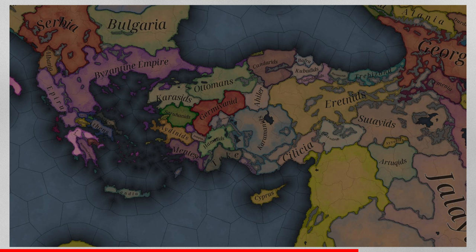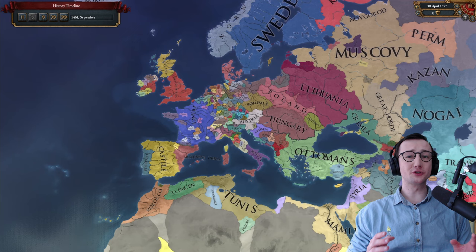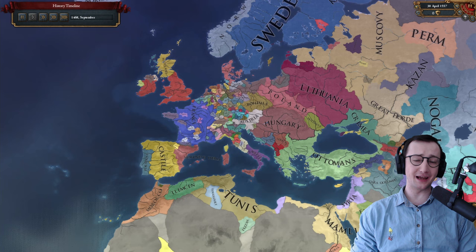Imperator Rome to this day has such a gorgeous terrain map, and this looks like it's going to directly step into those footprints. I much prefer Victoria 3's city expansion approach, but honestly this map looks gorgeous. Let's just hop right into the dev diary — and a quick reminder to subscribe, because I will be covering this game until the day it releases, as well as CK3 and Victoria 3.